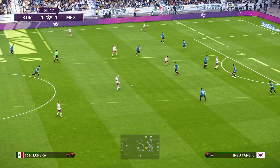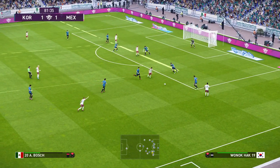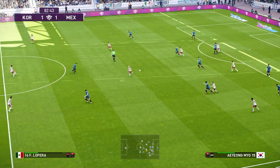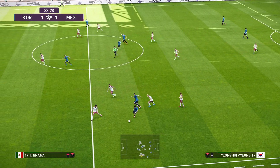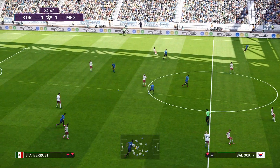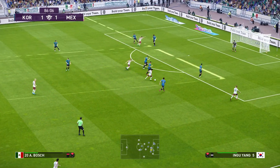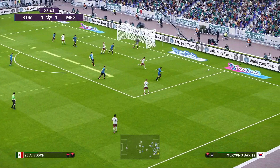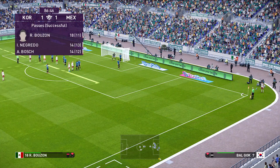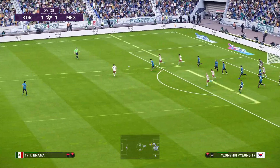Tries to get it forward quickly. Mexico get it back again. Dashing forward at pace — forward it goes. Hoists it forward. Mexico have to get it into the box and quickly. That's a good block but at the expense of a corner. Defending of the desperate variety.